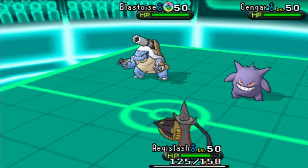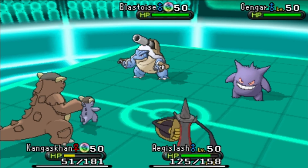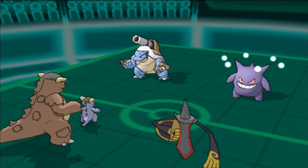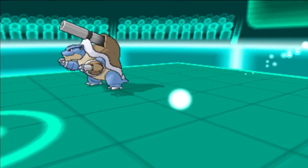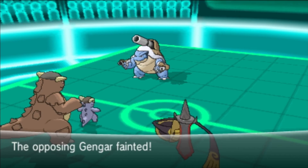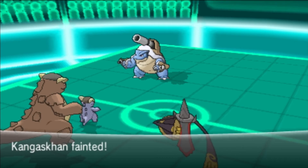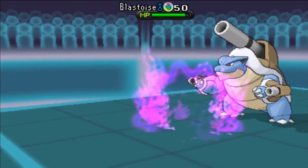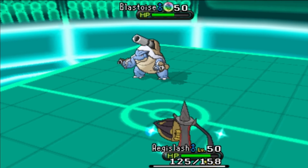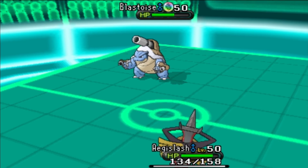Luckily the dimensions return to normal and Trick Room ends. I bring in Kangaskhan and go for Sucker Punch thinking my opponent would Protect — I knock out the Gengar. Blastoise then hits Kangaskhan with Water Pulse and knocks it out. Now I'm very scared because I'm down to Aegislash. I suspect Blastoise is running Dark Pulse, so I go for Shadow Ball to scout and do significant damage.